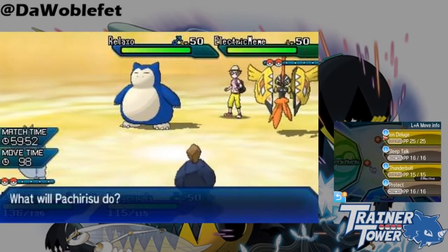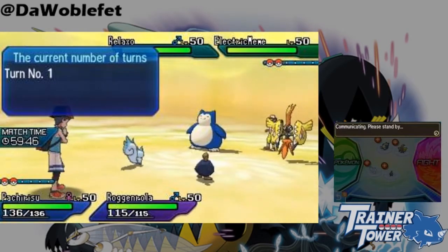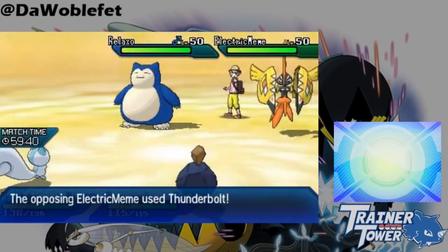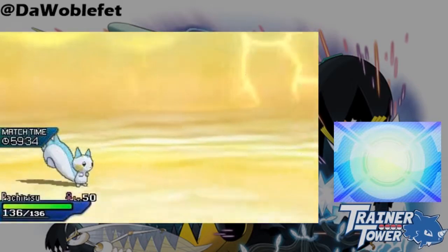Ion Deluge has become a useless move in Ultra Sun and Ultra Moon. Instead of doing something, the move just fails all the time. Players who discovered this attribute it to the introduction of the new move Plasma Fists, which applies the old Ion Deluge effect whenever the attack is used. Whatever the reason, Ion Deluge has now been reduced to that of a Priority Splash.